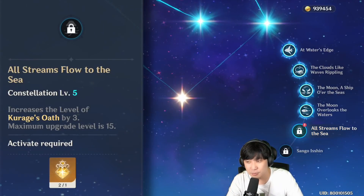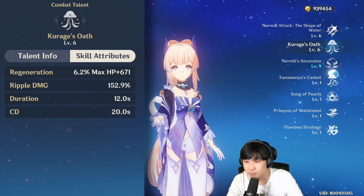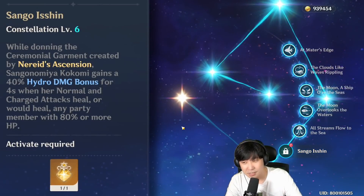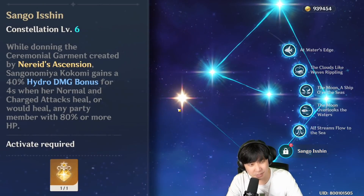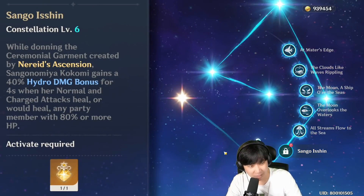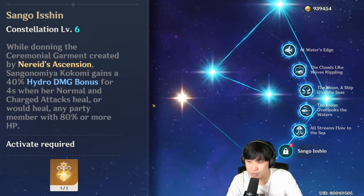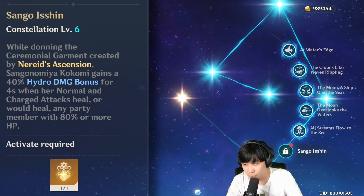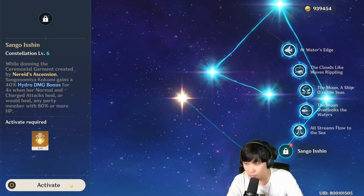C5 — we're gonna get some extra levels for her E. So from level 6, now level 9, we're gonna get more healing. And then C6, this is gonna be a game changer. So we're gonna be checking her damage in Mana Sori, and then we're gonna see if it's gonna be better to use either HP percentage goblet or hydro damage bonus goblet. Let's go.